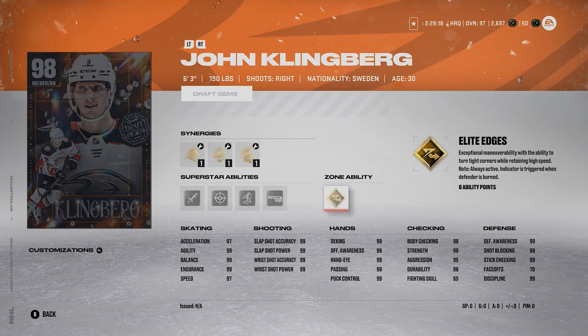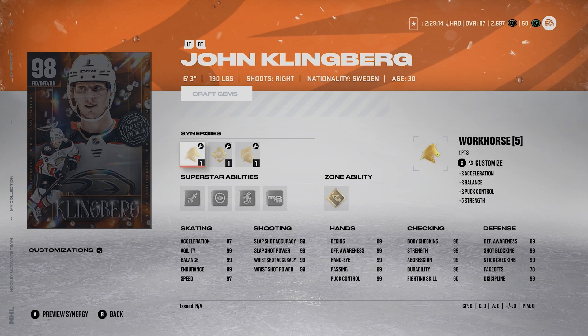He's got maxed out shot, great hands, almost maxed out body checking. He's more of the offensive right-handed defenseman. Do you want that, or do you want the other right D on this list that's, to me, one of the best right D in the game now? John Klingberg for me is number 8.